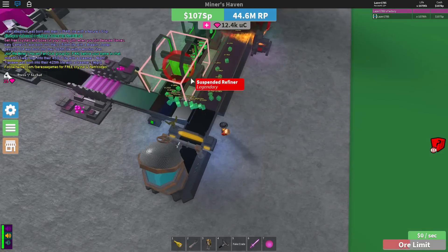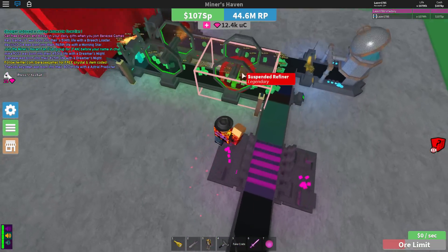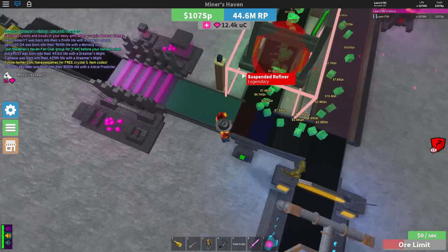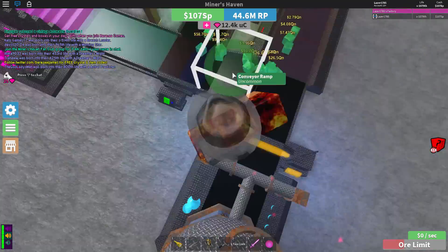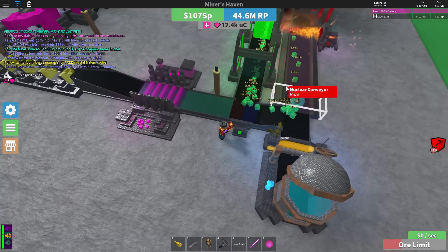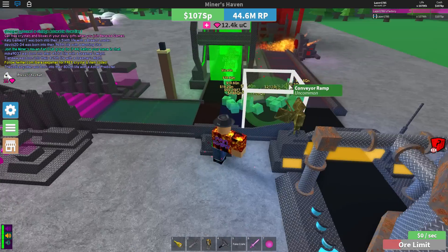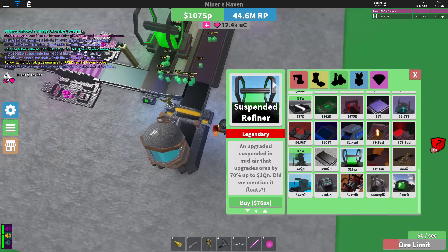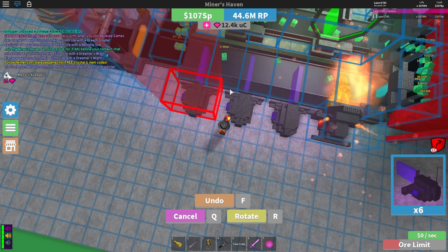Place down the big bad blaster again. Do the exact same thing, but now the difference is you're going to wait until you've got one ore left. That's all you need — wait till you've got one ore left, not until the ore is worth enough. This can take a while, but the longer it takes, the more money you'll get. Every time it gets upgraded by the big blaster it multiplies by about 2.7 times — it used to be 3 times but they nerfed it. Wait till you've got one ore left, then remove the big blaster.